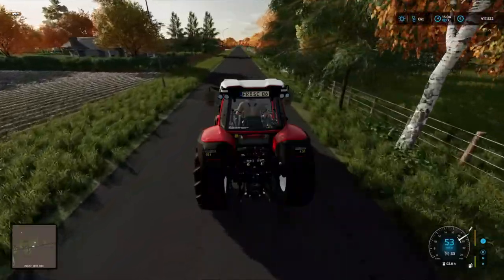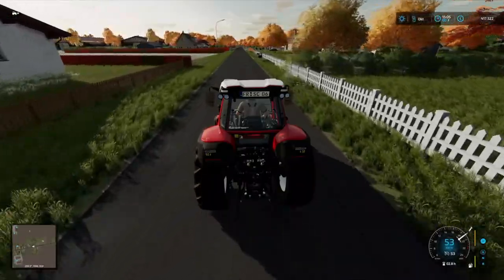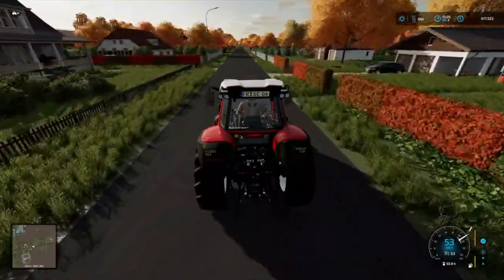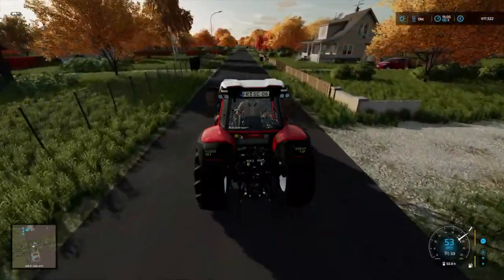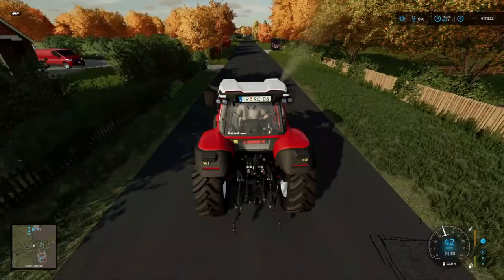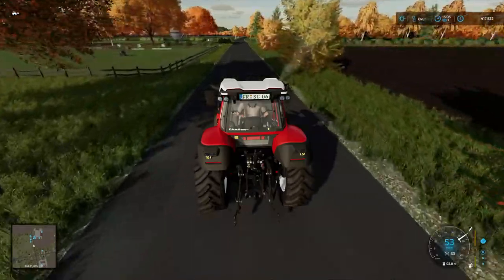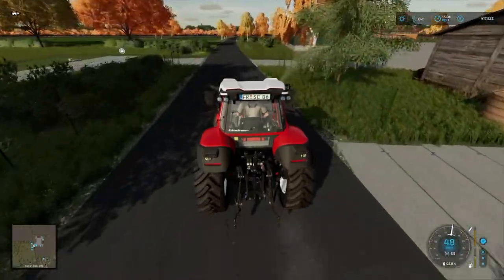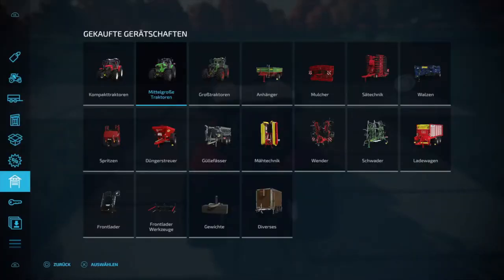Ich habe vorhin mal in die Precision Farming auf unsere Umweltbilanz geguckt – die ist sehr schön hoch. Das werden wir uns dann gleich ansehen, wenn wir wieder zurück sind auf dem Feld. Ich bin gespannt, wie es sich verhält, wenn wir mit dem Striegel – also mechanisch – über die Wiese gehen. Hier mit Precision Farming, ob wir überhaupt eine Düngestufe bekommen und ob sich unsere Umweltpunkte – unsere Ökopunkte – ob sich da was verändert. Den Striegel schauen wir mal kurz an.